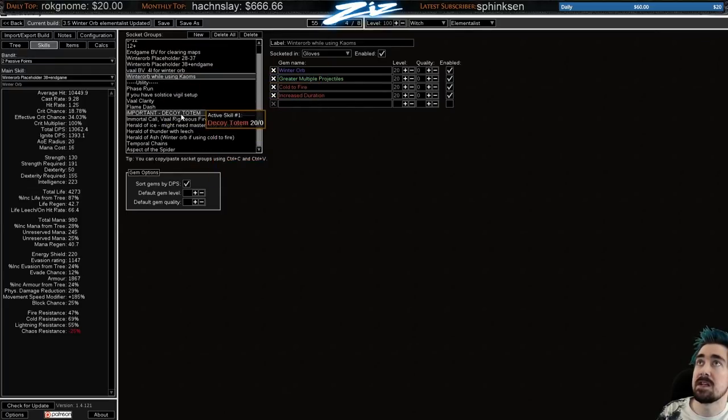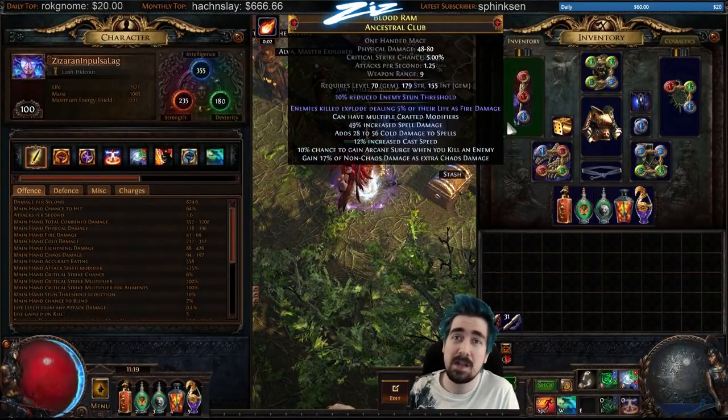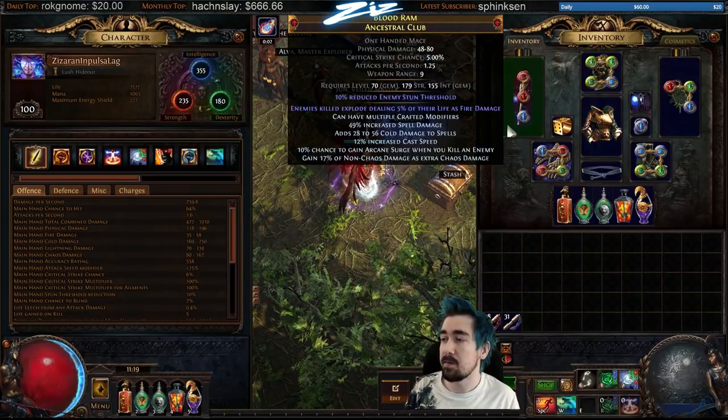It's very important to have Decoy Totem while leveling. We don't use Shield Charge anymore — it got nerfed very hard — so I just started using Facerun instead. In the Impulsa version you can see I'm using Arcane Surge and Facerun. In my other setup with Crom's Heart I have Arcane Surge on my weapon — you can do that for your Impulsa weapon as well.